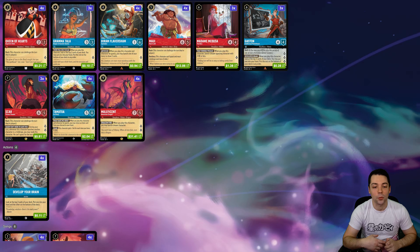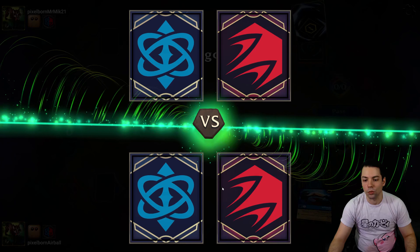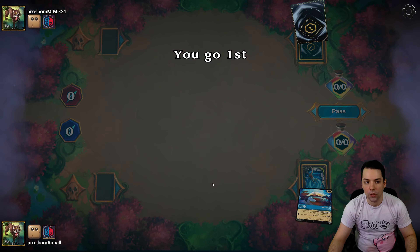On turn two, ramping into turn four can be kind of important, especially if you've played Popsicle on turn one — because you've drawn your card with Popsicle, you play One Jump Ahead on turn two, and then on turn three you get to play Hiram Flavorsham, which is one of the reasons to play an Architect deck with these Popsicles in it.